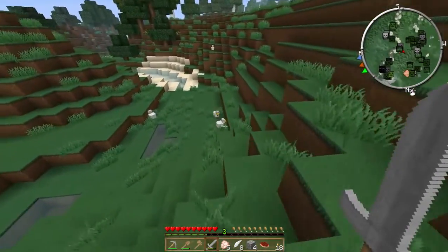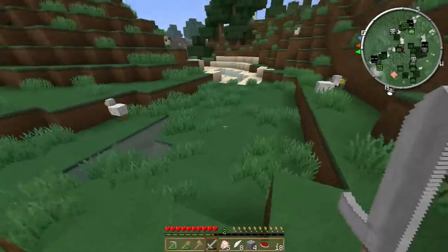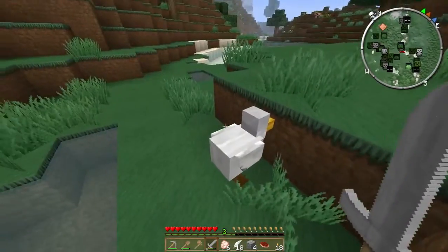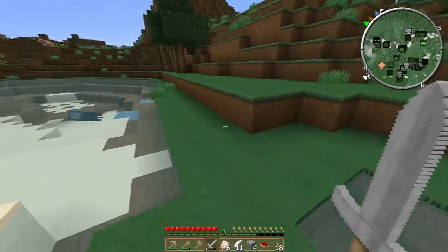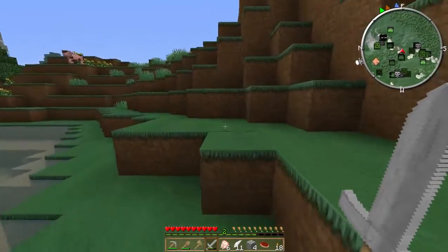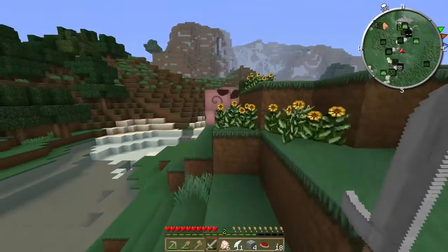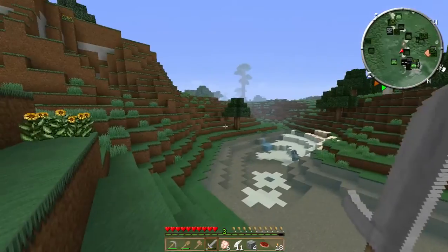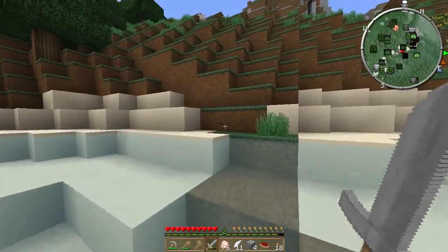Whoa, there's so many chickens! Collect feathers — feathers can be used eventually to make arrows. Those guys can't really be used for anything useful, well they'll give you an ink sack, which is useful if you're making a pen to write on paper. It's certainly strange that there's no sheep around — that's not very good, but we'll find them eventually.